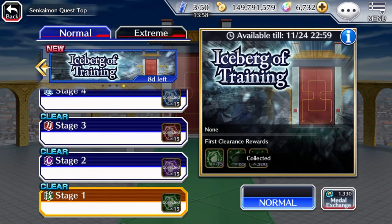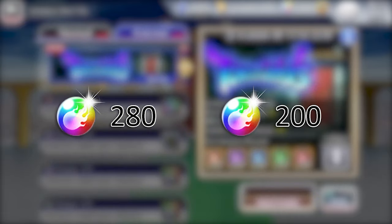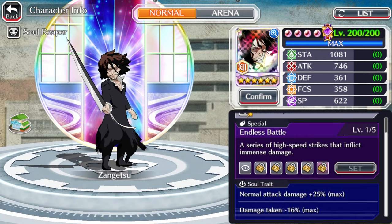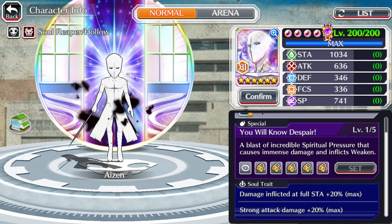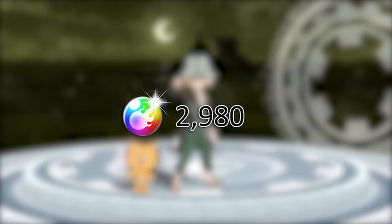Something else to anticipate every month is the Senkaimon, which opens on the 5th and lasts for about 3 weeks. 280 orbs can be obtained for the completion of the normal tower, and 200 from the extreme. If it is your first time, I do suggest doing each normal tower 5 times to get more free characters to max for spirit orbs. Everything totaled up here equals 2,980 spirit orbs.